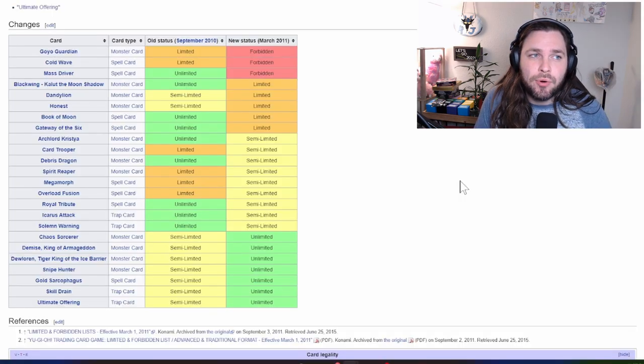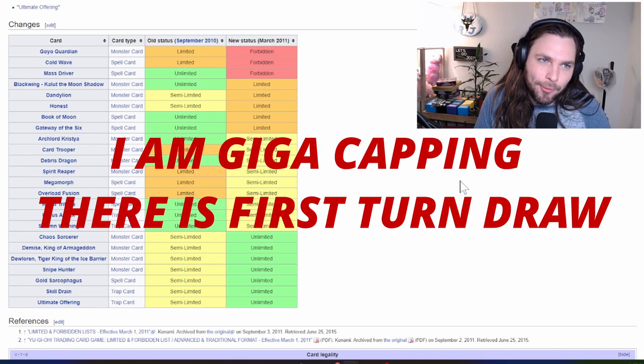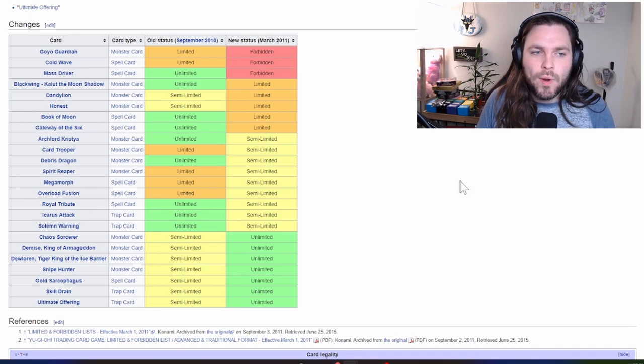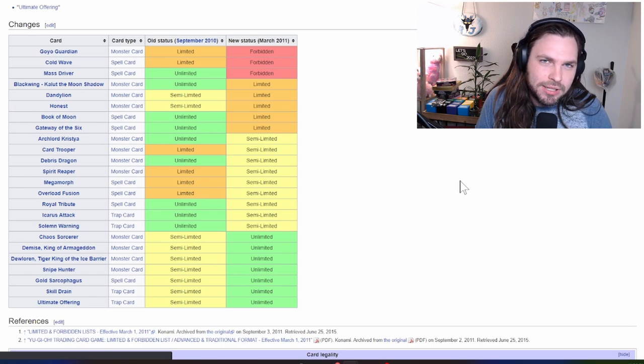Let's start with the basics. Extreme Victory format operates on Master Rule 1 — that means one field spell total, no first-turn draw, and no priority. The format was kick-started by the March 2011 Forbidden and Limited list, which is a familiar style of list to those of you who played in the Abyss Rising format.